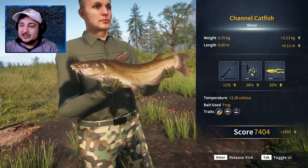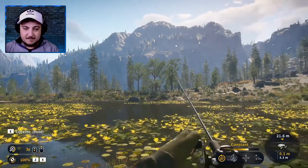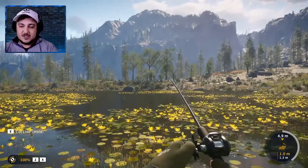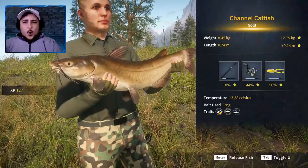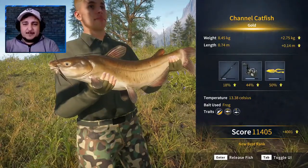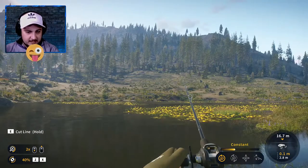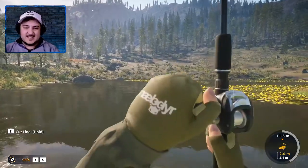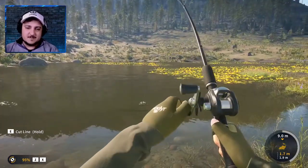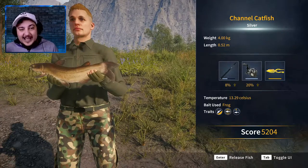Frogs and catfish — a size four frog. I'm telling you, it's gonna be special. I see him and he sees my frog. He's going for it. This has to be a catfish or a pike. Look at that bad boy! Come on, take it — yes! It's a small one. Not that small though — it's a silver. I'm gonna say that's not too bad.